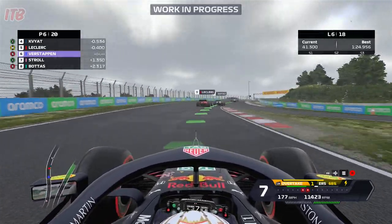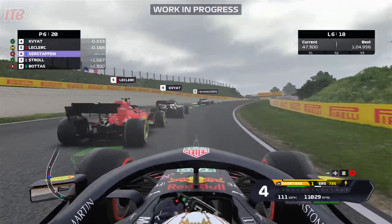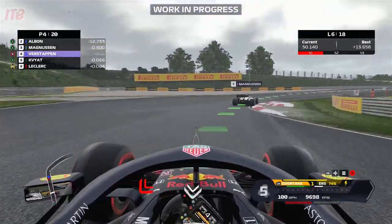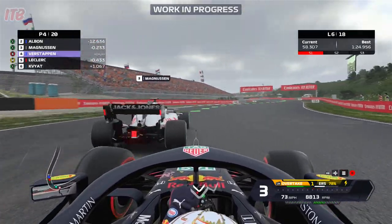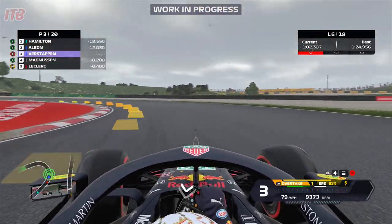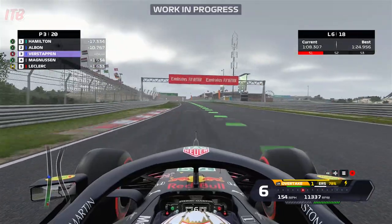I don't know what happened with Bottas's pit window — he's had a shocker. And Charles Leclerc's having a shocker here too, stopped behind Kvyat. I'm going to take him once again into turn — I'd absolutely barged Kvyat out of the way in the end there. Albon stayed out sensibly because I was in the pit. So Vettel's gone. I think it's only Albon and Hamilton who haven't pitted that are ahead of me.